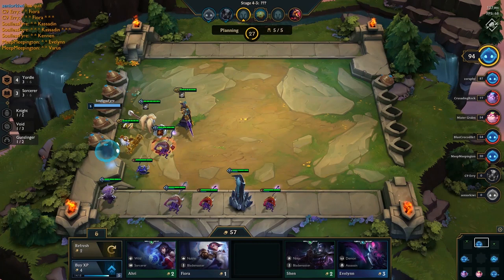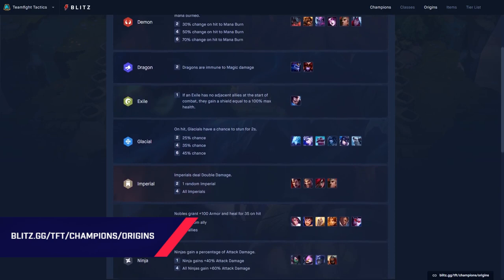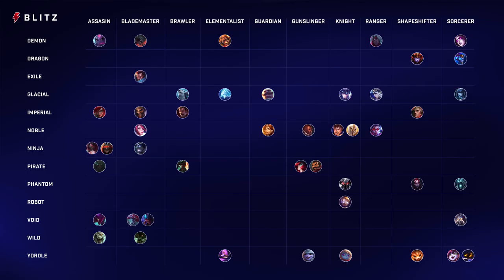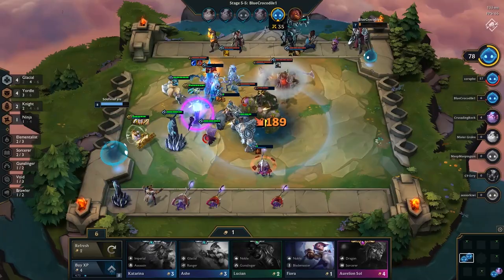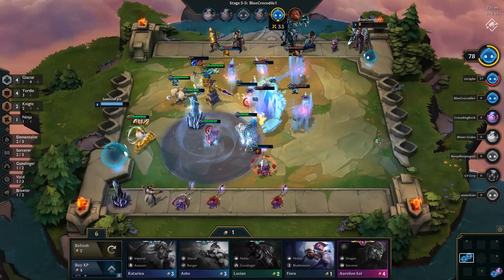Up to a maximum of 5 gold. Currently, there are 13 origins and 10 classes in the game. Certain traits are tied to each origin and class, which you can see here on the Blitz.gg TFT site. For example, Garen has the Noble Origin and the Knight Class. This means that in addition to his ultimate ability, he grants bonus armor and health per attack to random allies, and he occasionally blocks auto-attack damage. Furthermore, certain races and origins have synergies with each other. For example, when you have 2 or more Glacial Origin Champions on the board, they gain a chance to stun enemies by auto-attacking them. Some of these synergies can be upgraded multiple times, resulting in some pretty insane effects.